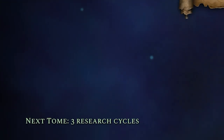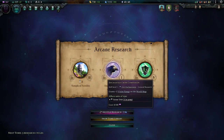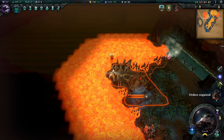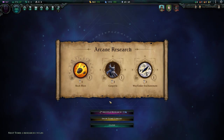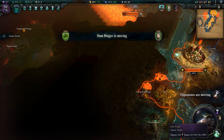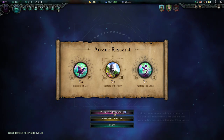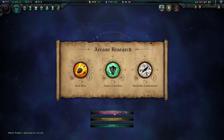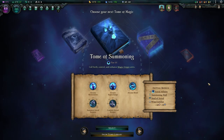Another thing to note about research in Age of Wonders 4 is the research cycles, visible down the bottom. This is the number of things you'll need to research until you can unlock another tome. What you're seeing me do here is pick out things that are dirt cheap — regardless of whether I want them or not, each one will only take me one turn to research, so I'm moving through my research cycle incredibly quickly as I rapidly bash through things.